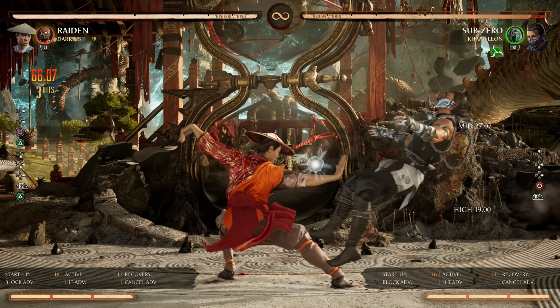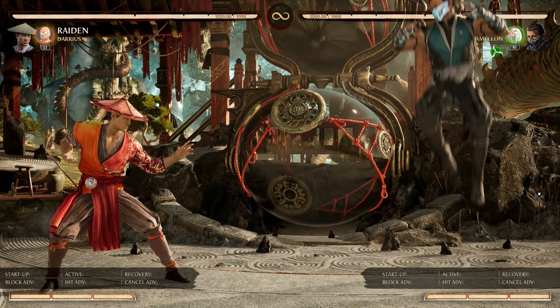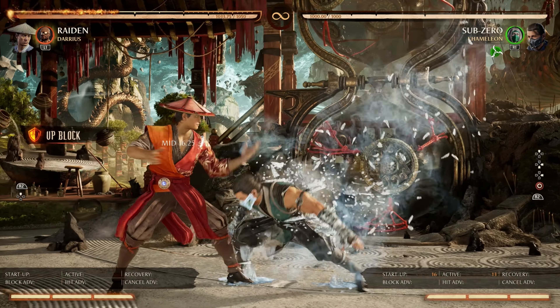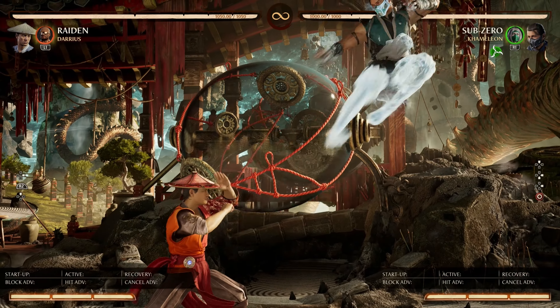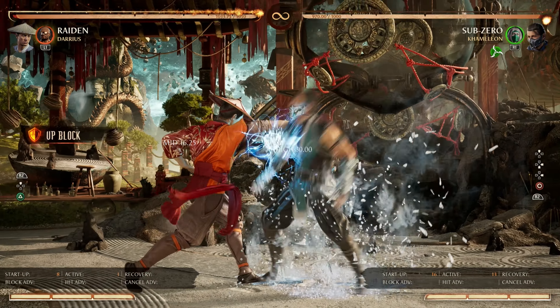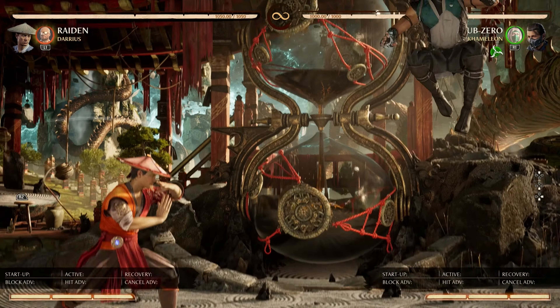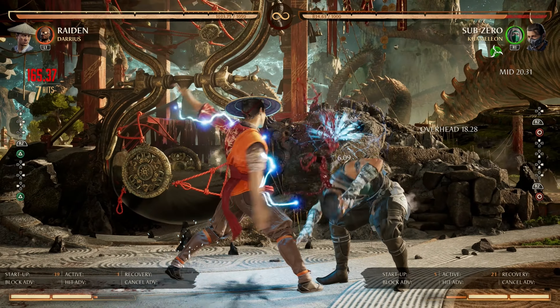Back to Sub-Zero's Diving Glacier — you can also enter it with a string or special to punish it, but a slight mistiming will get you punished for attempting these options. Furthermore, this move can be unblocked, making it punishable from any distance — this is the guaranteed punish option. The Enhanced version is negative 29 frames and is now a launcher. The special is punishable unblocked — dash cancel to confirm the punish at further distances.